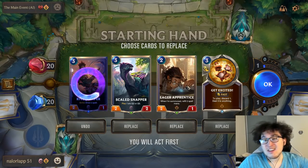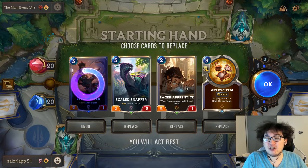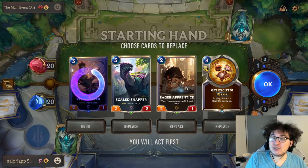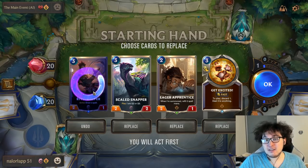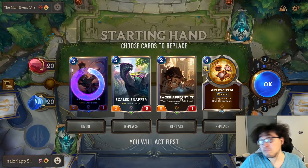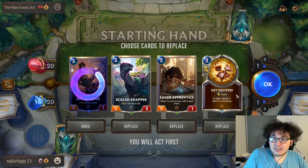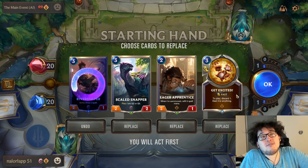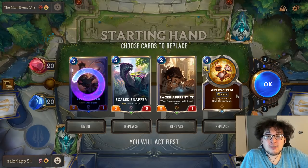River Shaper is also a combo piece — you want to draw it when you have ways to protect it and make sure that strike gets off, and we don't have that right now, so we drop River Shaper first. Looking at Eager Apprentice: when summoned, refill to spell mana. We've got Get Excited in hand, which is pretty good, so Eager Apprentice is sort of a conditional zero-mana 2/1 — she gives you back the mana you spend on her.